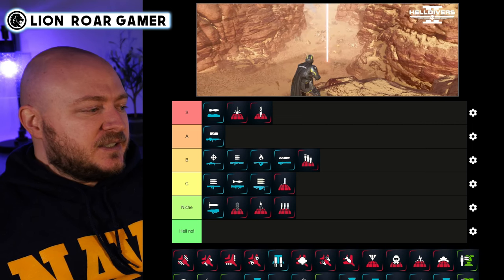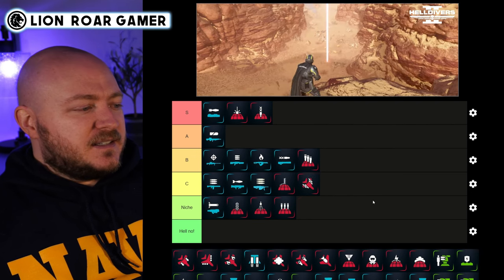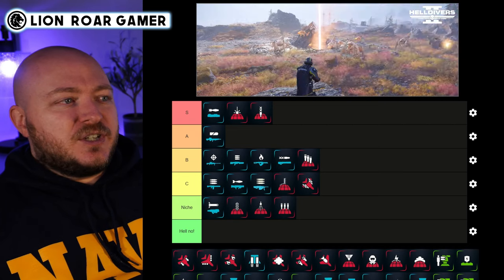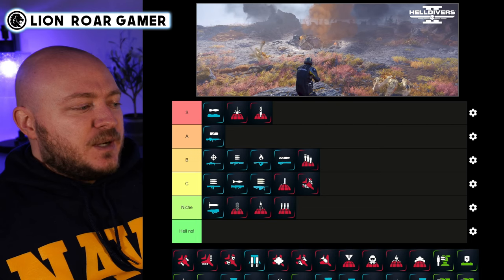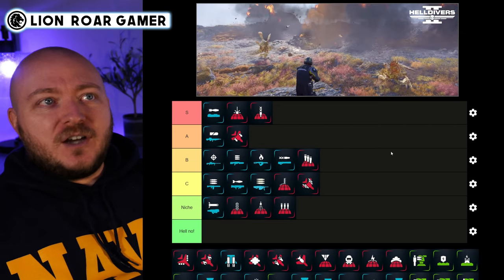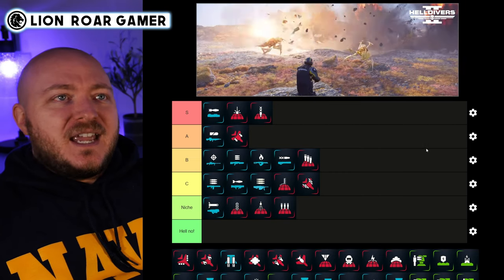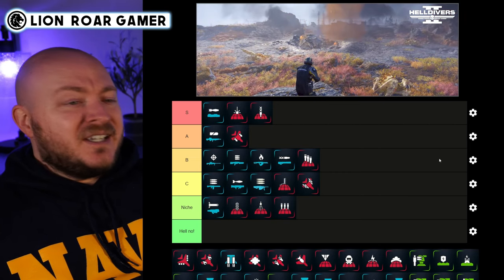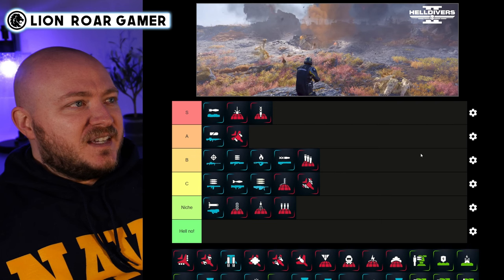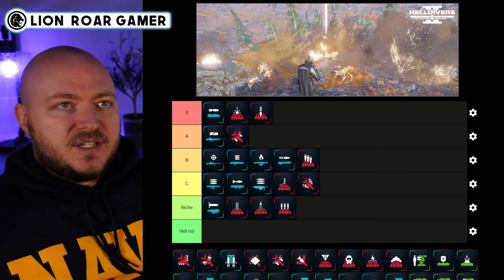The Eagle Strafing Run is really just a poor man's cluster bomb — I see people killing their own allies with this all the time. It's not completely useless but it's certainly not better than other options. The Eagle Airstrike, however, is really good and you can get it quite early, so I'm putting it in A tier. You can use it to clear out bug spawns or bot drops, and it works all the way from beginner to experienced player — quite excellent.